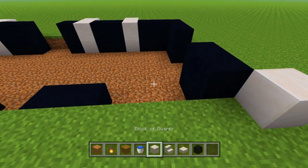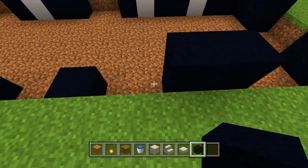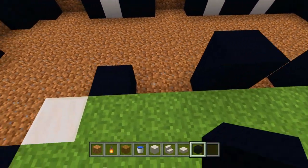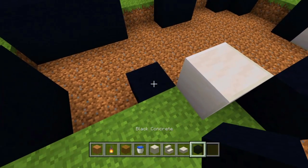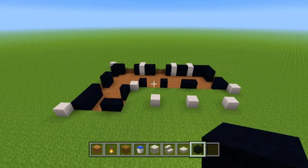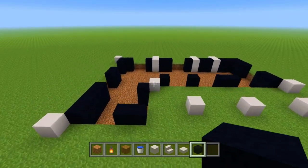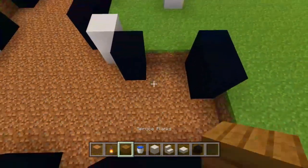We're almost done with the layout. We're going to skip three, place two, skip two, place one, skip two, place one, then go diagonal from that, place a block of quartz, and then diagonal from that place one more black concrete. That is the entire outline — that's the hardest part of the build, so if you made it through that, congratulations. Now we can move on to the easy stuff.